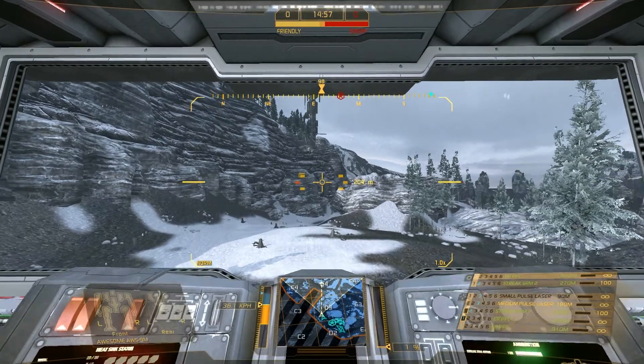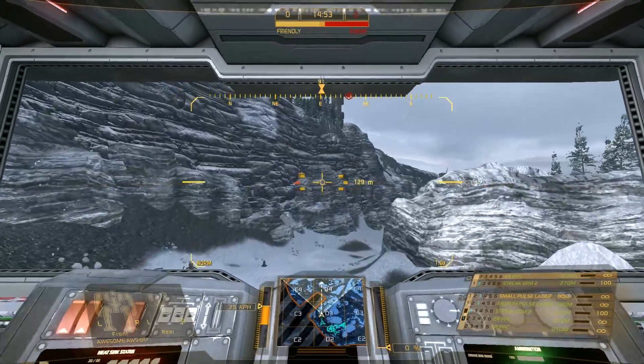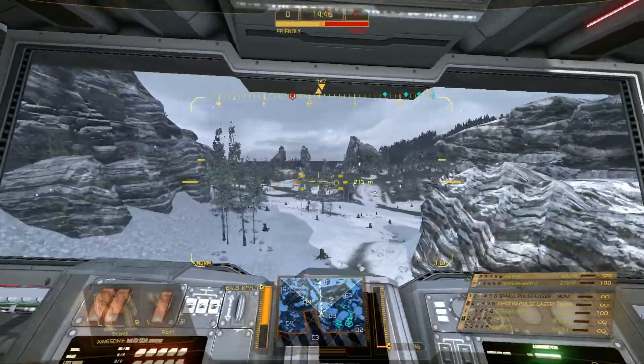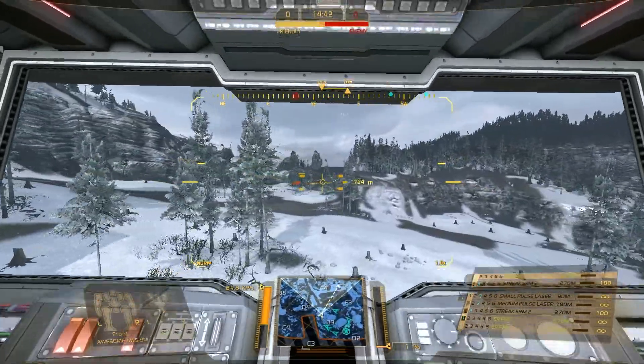Hey guys, this is Phil, Laura, Brandon, and Daniel — Mr. Boo himself — and we're on Forest Colony Snow. We are doing Trial Awesomes, the 9M specifically. We are all in the 9Ms, four of us, in an Awesome pack.